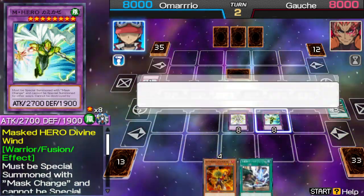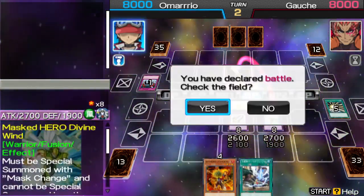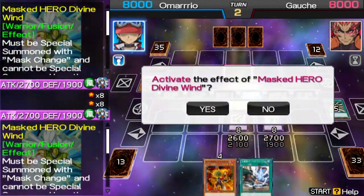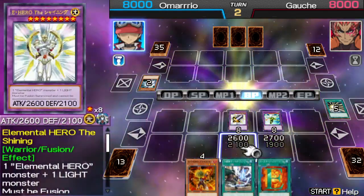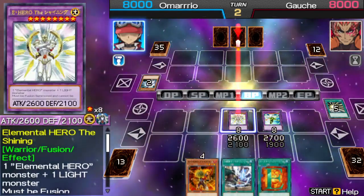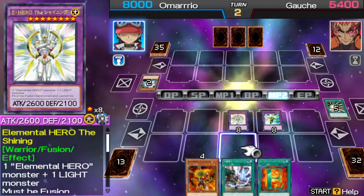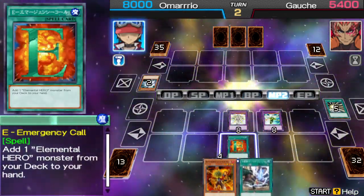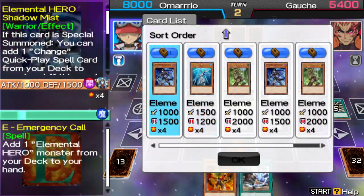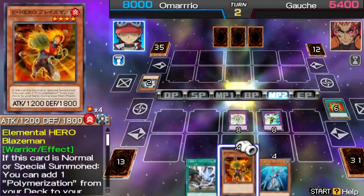Masked Hero Divine Wind wins. Whenever Divine Wind destroys a monster, I can draw one card. Masked Hero wins. This will let me add Elemental Hero Ocean for my name.